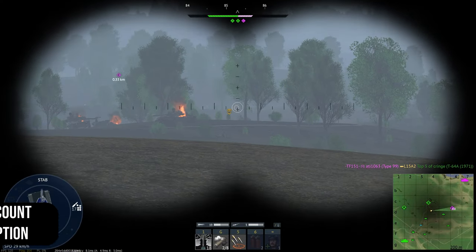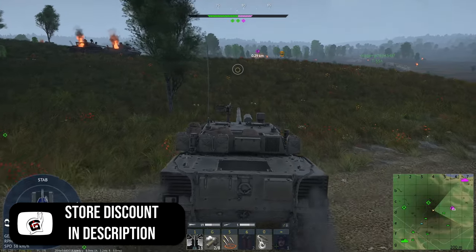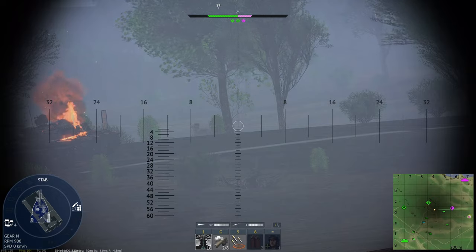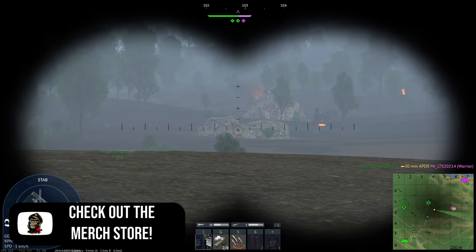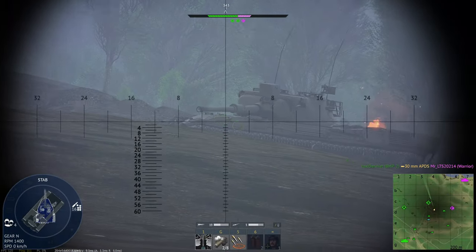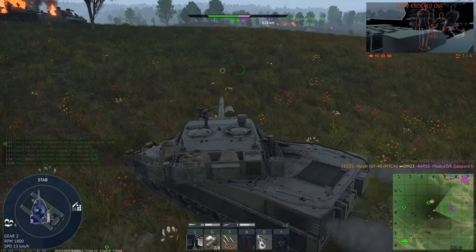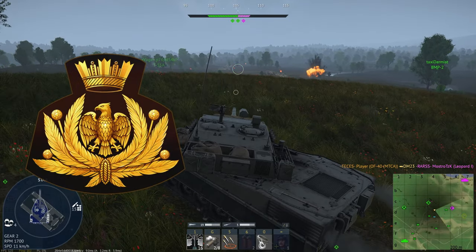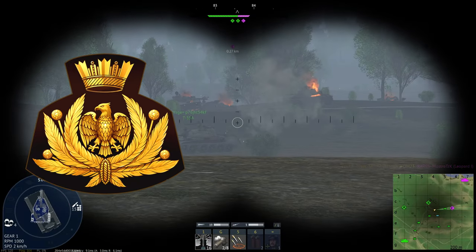Hello everyone, hope you're doing well. It's time to have a look at an event going on over the next few days. This goes from the 28th of March to the 31st and it's basically the anniversary of the Italian Air Force. This is not the April 4th event - this is just an additional one to get a decal and also play a bit of Italy. To get the decal, which is the Italian Air Force badge, all you've got to do is play three battles using Italian aircraft at rank 3 or higher.